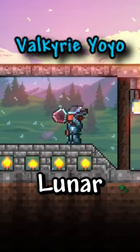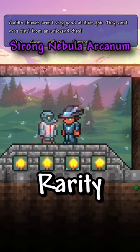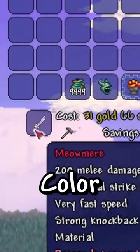Cyan rarity are items from the lunar events and dev sets. Red rarity are items such as the ancient manipulator and most moonlord drops. Purple rarity are items with a red or cyan as their base color, but have good modifiers.